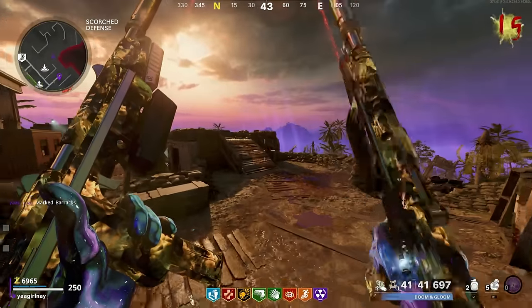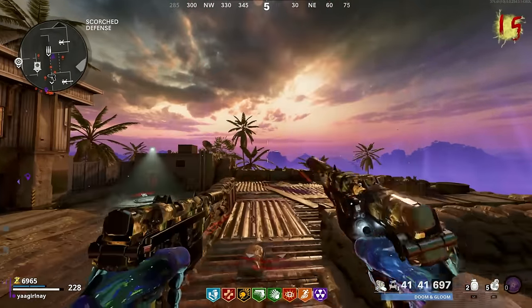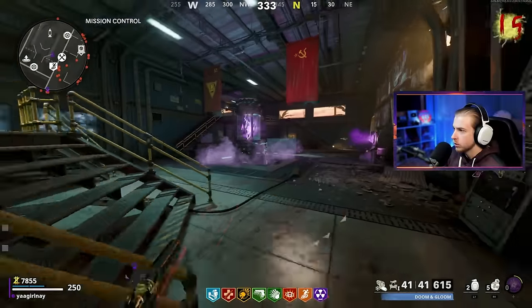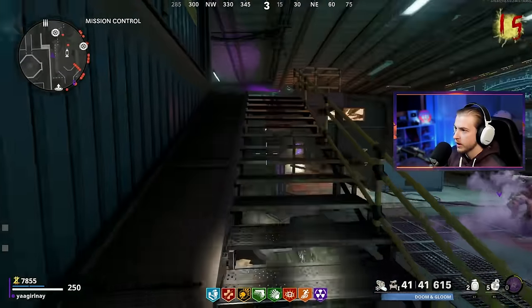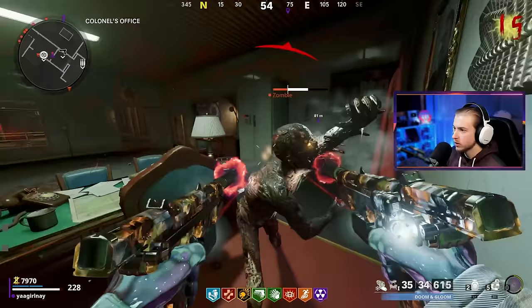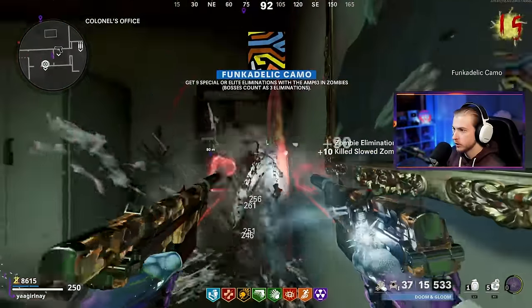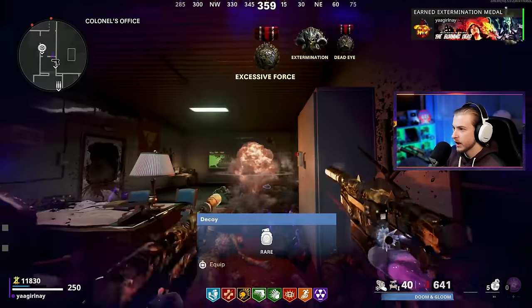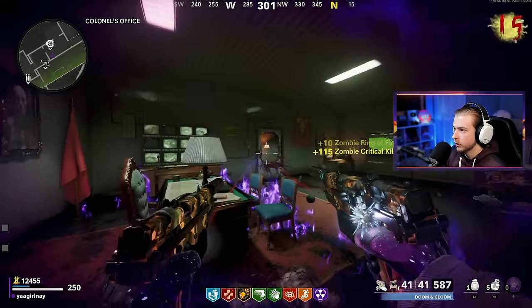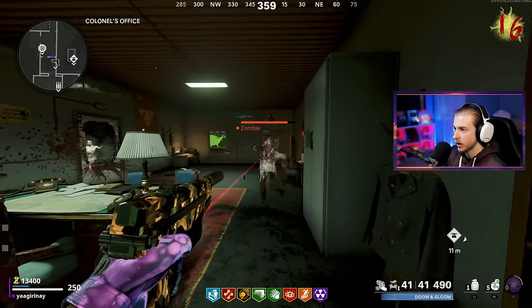Now let's save up for our next Pack-a-Punch tier. This is what the AMPs look like at Pack-a-Punch one on Firebase — pretty nice, almost more golden than the usual colors. Let's try to camp out at Colonel's office. Decoy going down. I accidentally hit that nuke — what a waste of Ring of Fire. You zombies better start spawning in fast. What a waste. Now we're just on the grind.